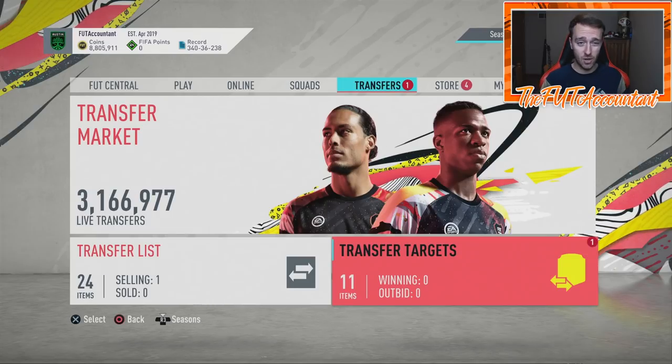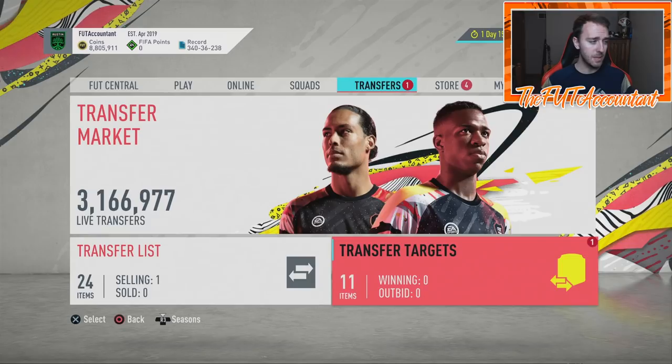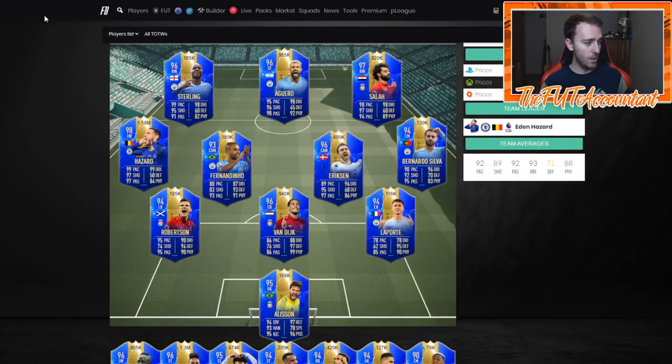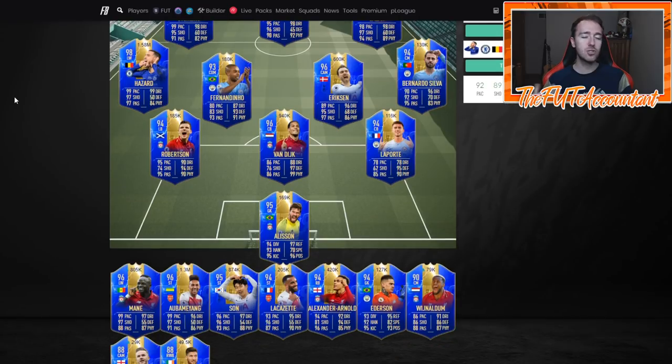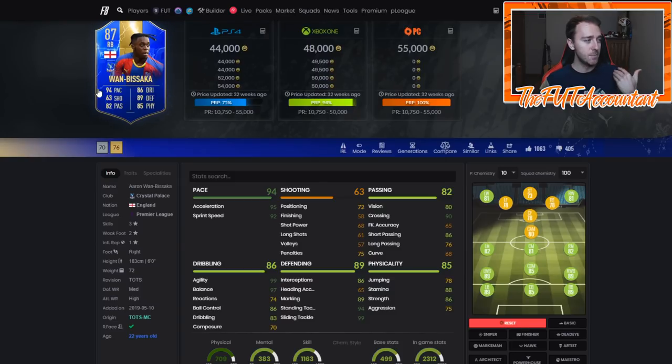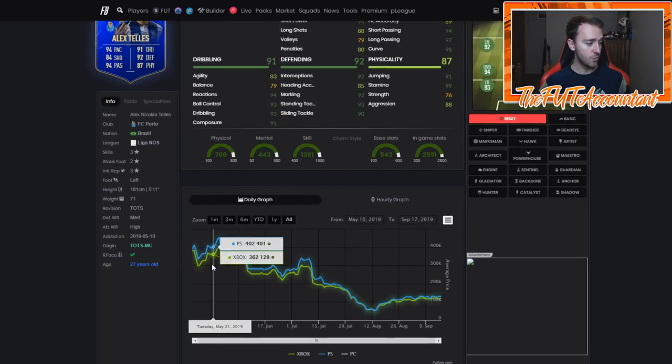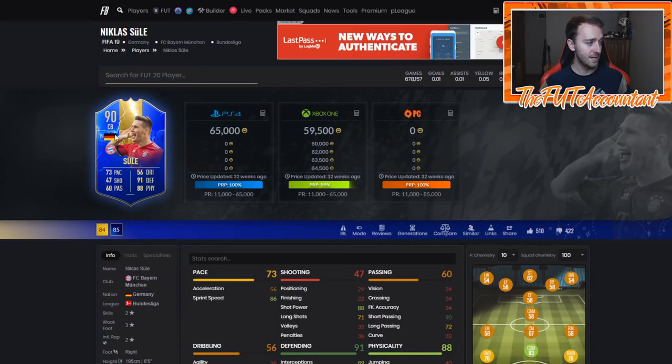There's going to be a lot of talk about TOTS cards, so I want to cover that. This is the Prem Team of the Season from last year — Tellez, Allen, Wan-Bissaka. A lot of you want to know when the best time to buy them is, because obviously when they're in packs there's so much hype. Some of the most hyped cards all year because they have juiced stats and they rise out of packs. The Sule card was like the big boy from last year — it absolutely boomed out of packs.